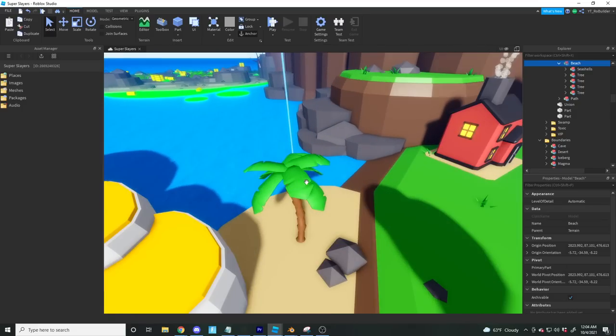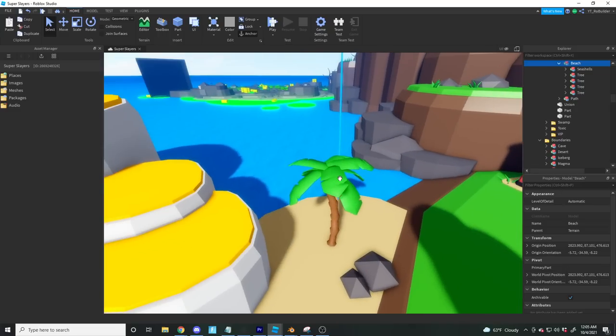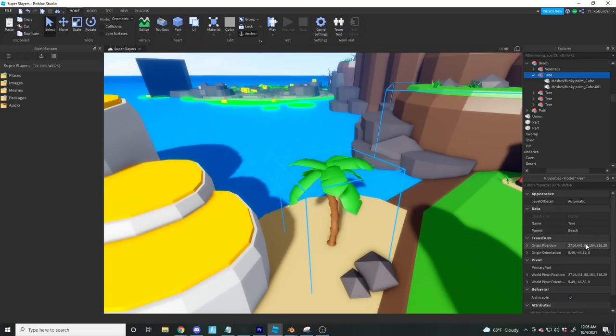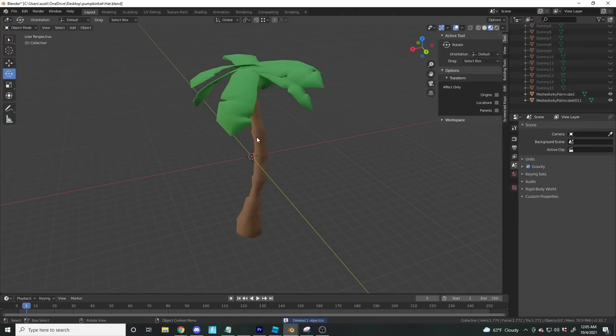We're going to export it and import it into Blender. Quick tip: grab it and set the origin position to 0,0,0 so it spawns in the middle of Blender and you won't have to go looking for it.